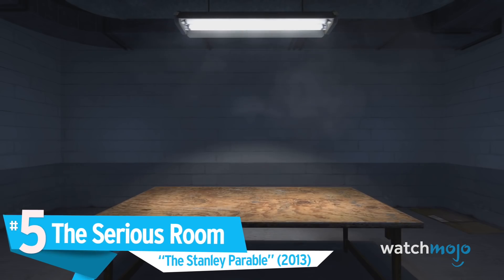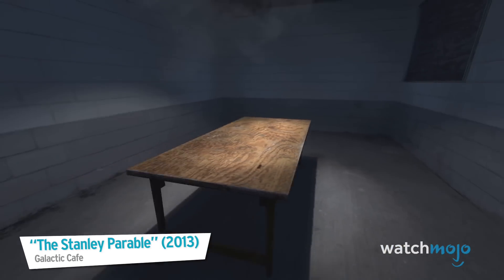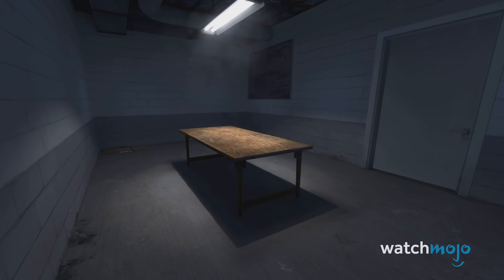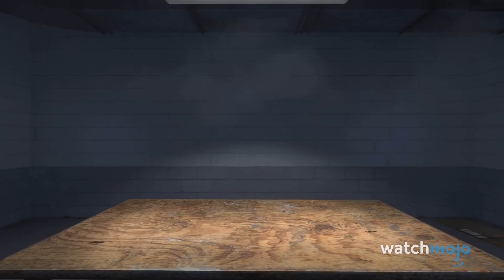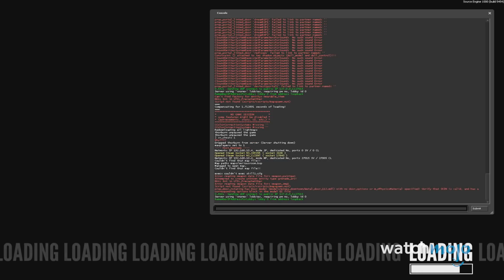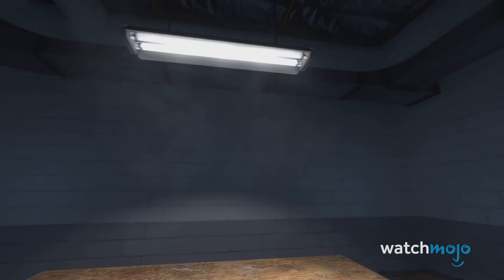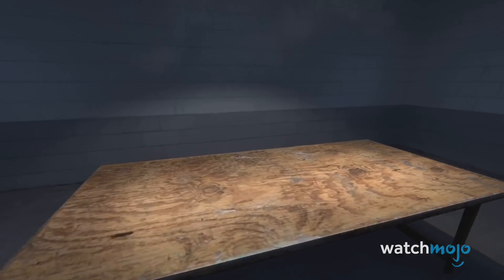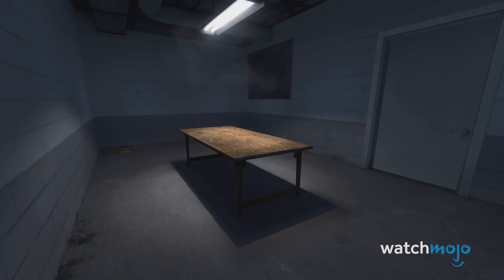Number 5: The Serious Room. The Stanley Parable. If you were ever sent to the principal's office as a kid, this punishment may be familiar — a little too familiar. When playing The Stanley Parable, typing "SV_cheats" into the command box will put you in the worst environment that has ever existed: The Serious Room. You'll be forced to sit through a lengthy lecture by the game's narrator, coaxing you about the mere thought of cheating. Cheaters don't ever win, and The Stanley Parable has certainly made its stance clear.